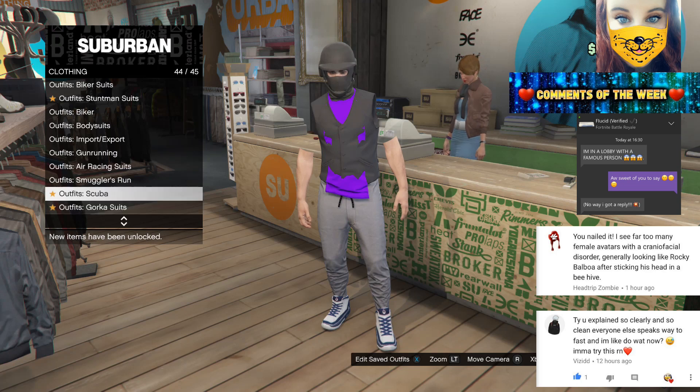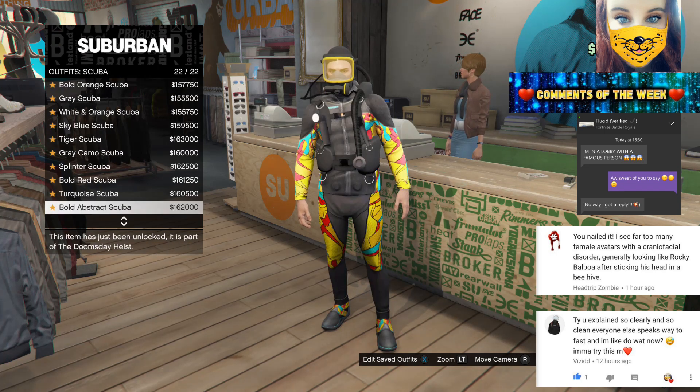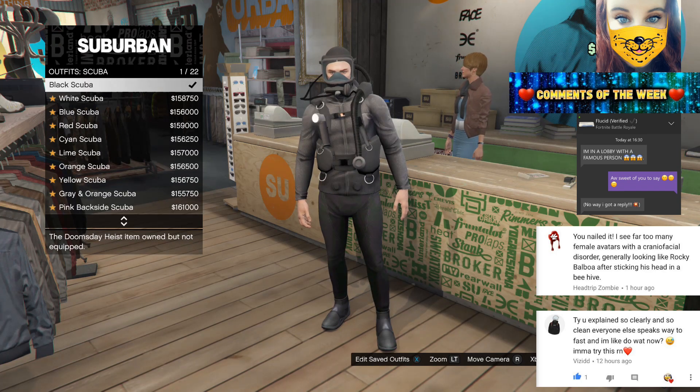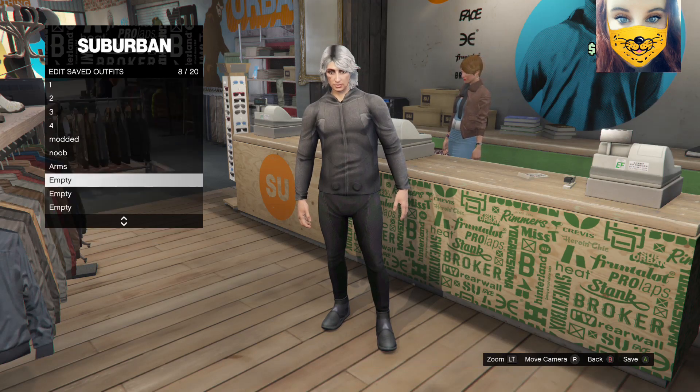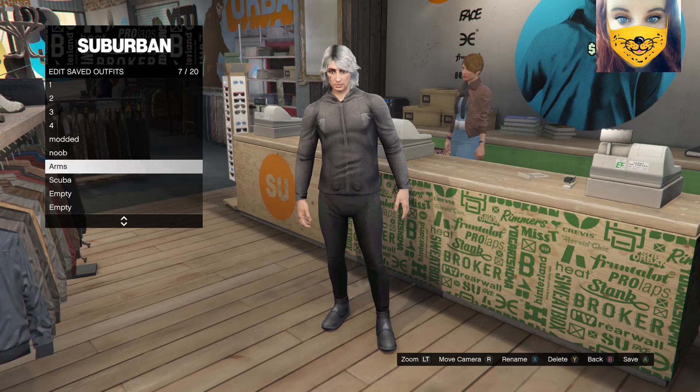Head down to a clothing stall, go into the outfits, go up to scuba outfits and select the black scuba outfit. Once you've done that you need to go into your clothing and you need to save the black scuba outfit in one of your empty outfit slots.